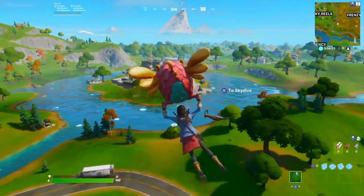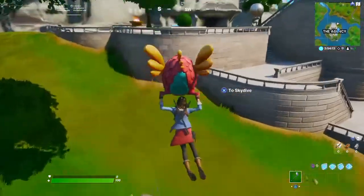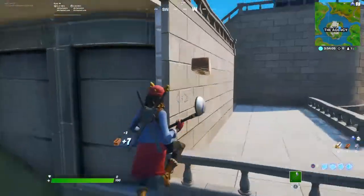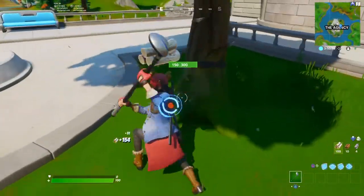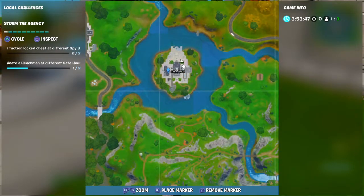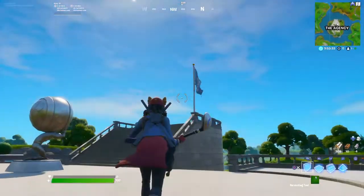So the first challenge — we're gonna be landing here at Agency. Remember, this whole area counts including the grass around it. The first challenge is simply: land at the Agency. I mean, who doesn't know how to land at Agency? If you guys don't know where Agency is — when you start Fortnite you see all these places, don't panic. Agency is in the middle of the map, the big base led by Ghost.